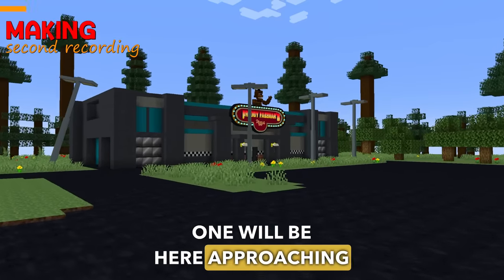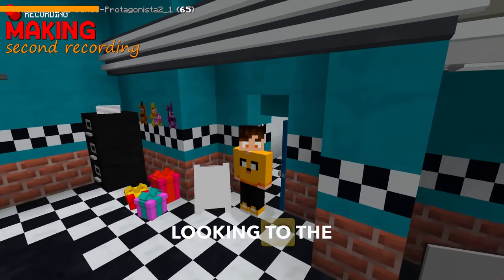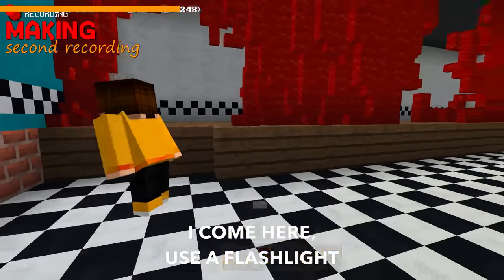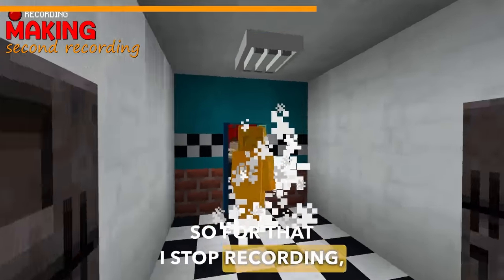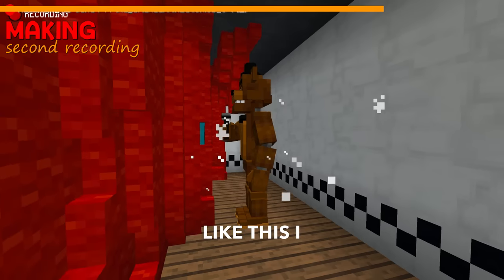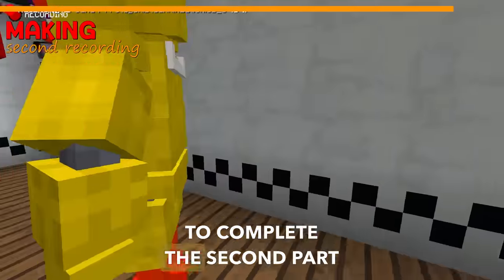The first scene will be him approaching. The second will be my character leaving the door and looking to the sides, then walking a little forward. Then I come here and use a flashlight. I'll put a flashlight in my character's hand — he'll look and there will be animatronics in there. So I stop recording, take each animatronic and record the scene with them too. I recorded a scene with each missing character to complete the second part of the trailer.